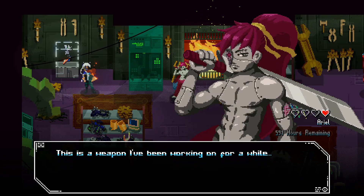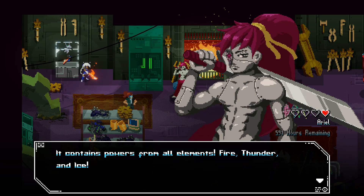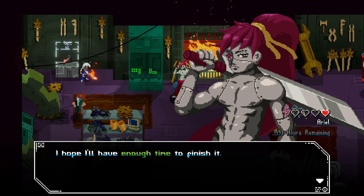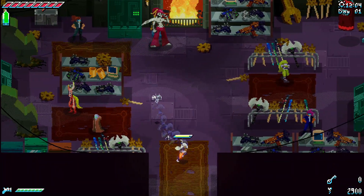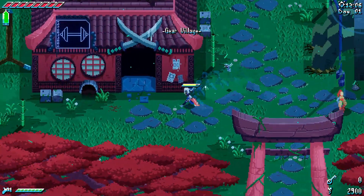Ariel mentions a weapon she's been working on — it contains powers from all elements: fire, thunder, and ice. But it's not ready yet. She hopes she'll have enough time to finish it. That's one of my priorities, but not the one I want specifically.